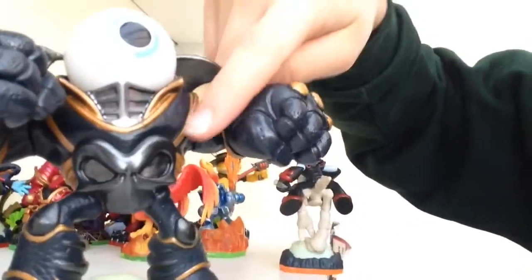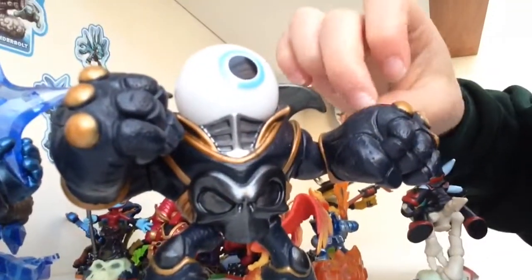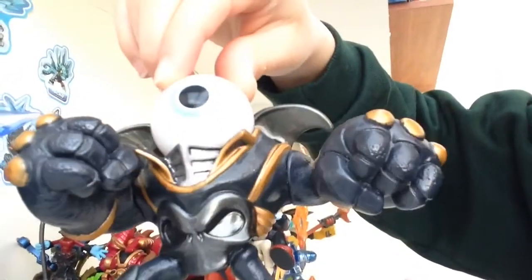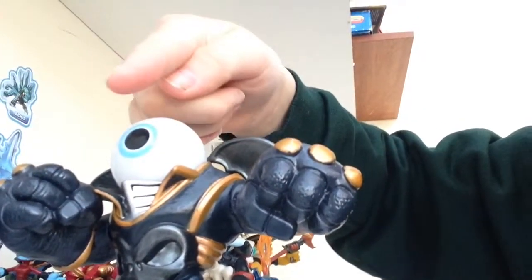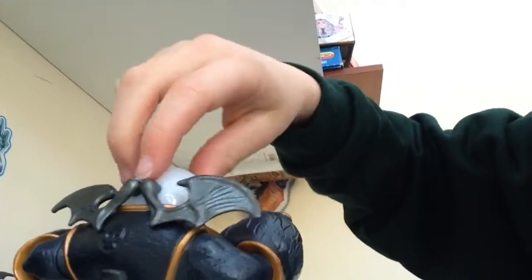I really like that black — it's not like the darkest black, it's sort of a light black. And he says 'I've got my eye on you.' I really like that he has the Undead sign and wings on the back of him.